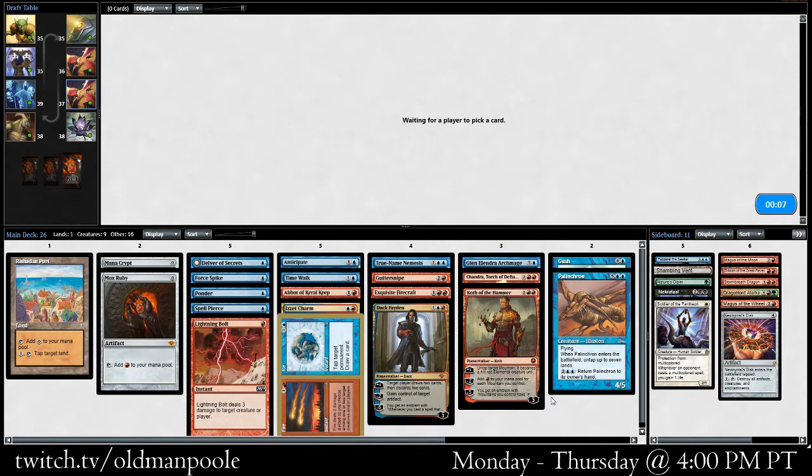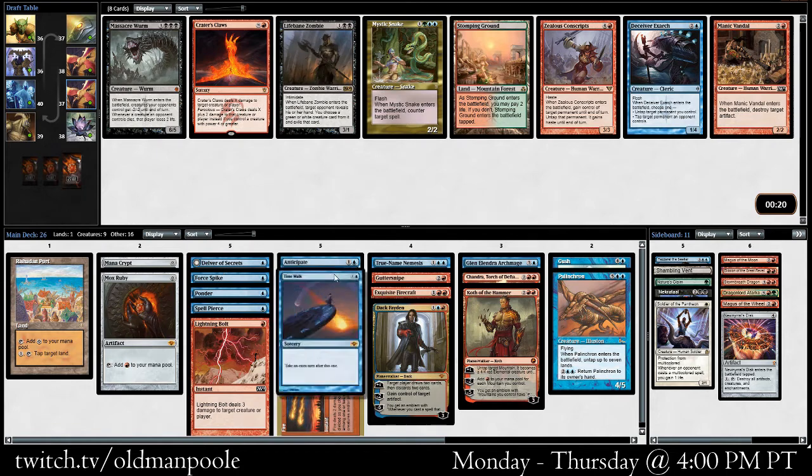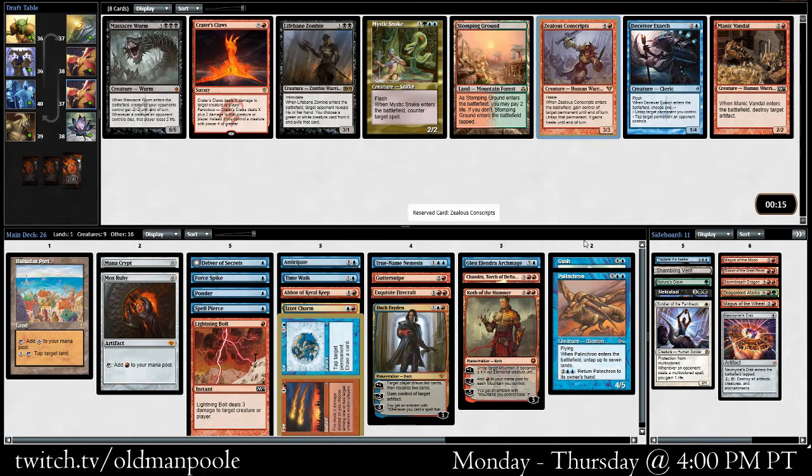I think the deck has come together pretty well. We actually still are kind of barely on the edge of playables, so we don't have a whole lot of good sideboard options, but I think the deck itself is pretty powerful. There's the Deceiver Exarch, but I think Zealous Conscripts is just a better version. We can Splinter Twin with that on the off chance it comes around, although with only one hit for Splinter Twin I'm not sure we'd play it. We don't have that much finding — we have a Ponder, Anticipate. But I think Zealous Conscripts is pretty great on its own. I'm happy to see it this late. Stealing a Planeswalker and getting rid of it is great.